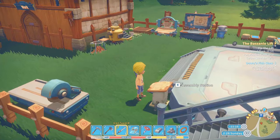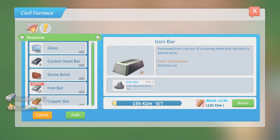Next, you will be able to craft it in the assembly station for 2 stone stools, 5 bronze plates and 3 marble planks.